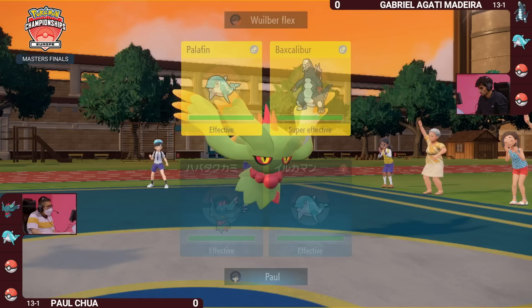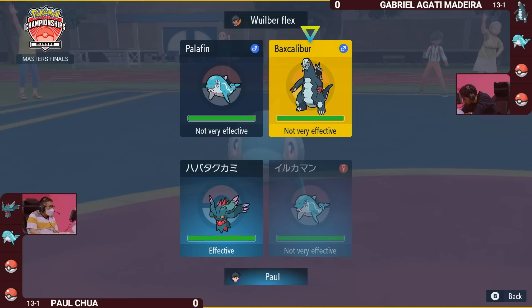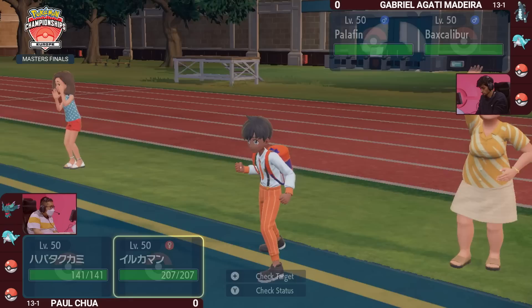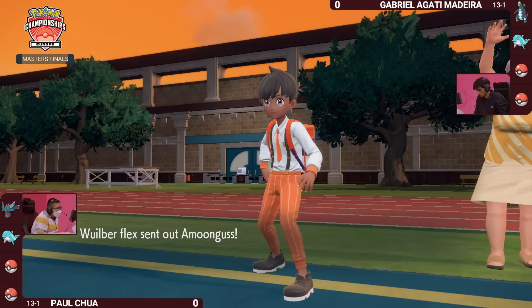This identifies that Palafin is a powerhouse Pokemon they can rely upon. They can pivot the Palafins off the field and play that mind game — do I switch it out, or keep it on the field to start getting those punches in? Baxcalibur is a difficult Pokemon that you can't always hit for good damage, so Paul needs to get an early knockout.